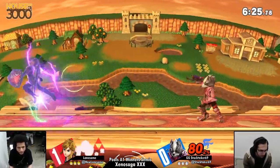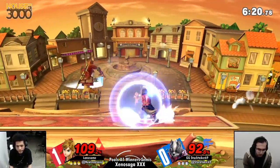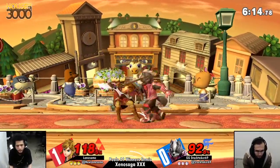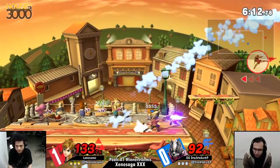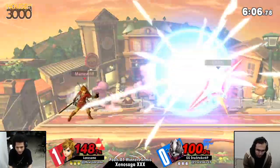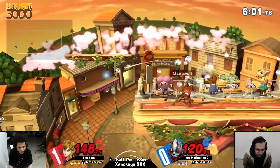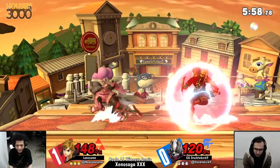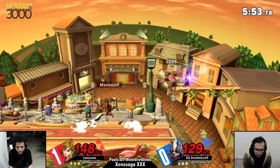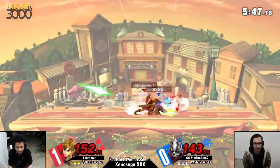There are a lot of rising aerials — that's kind of Wolf's general game plan. It's very hard for him to stay grounded. He can space lasers and do dash attacks, which are very good, but a lot of the time his aerials just do it better. Jackal is much more prone to empty hopping and landing with fairs and nairs to hit their strong spots and make them safer on shield.